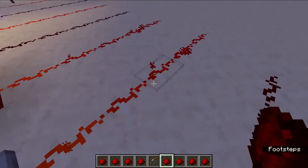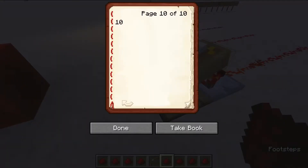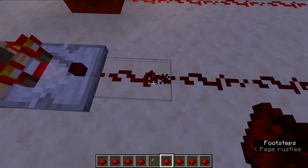So if you look at this Redstone line here, you can see that as I slowly decrease what number page I'm on, the Redstone gets duller, or dimmer and dimmer and dimmer, until it's only at one block.